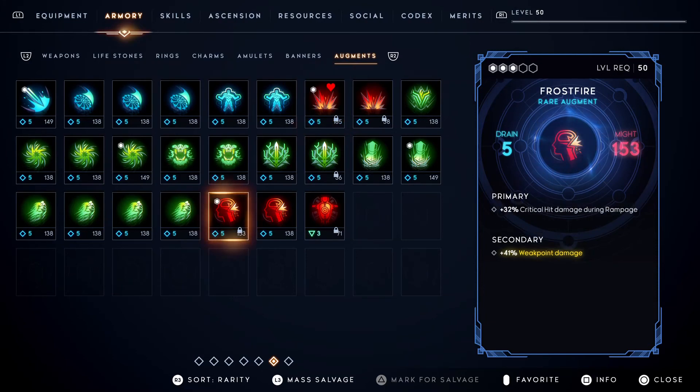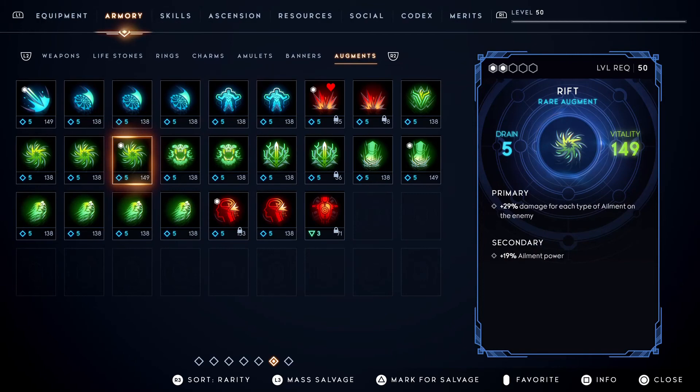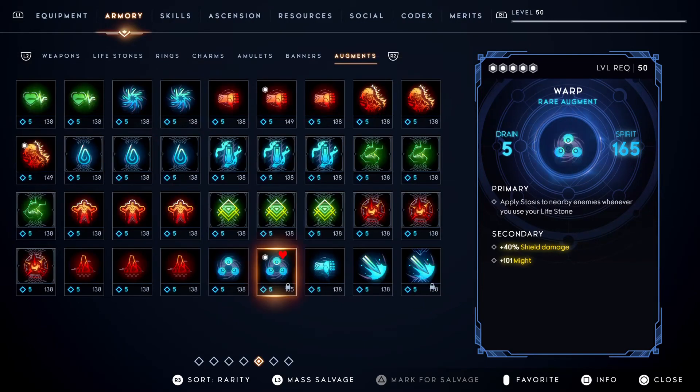Finally, Frost Fire to get more crit damage during Rampage mode. For the green ones, I use the Epic Augment Force Barrier to prevent interruptions whenever I have more than 50% overhealth. For the rare green augments, I use Lion's Cry to gain more overhealth whenever I defeat an enemy, Wolf's Fury to also gain overhealth whenever I parry, and Rift to inflict more damage for every ailment on an enemy. For the blue ones, I use the Epic Augment Enervation to extend my Archon Fury uptime by 1 second whenever I defeat an enemy. For the rare blue augments, I use Divine Conduit to gain Archon Fury charge speed whenever I get hit, and Warp to freeze and place enemies whenever I heal.